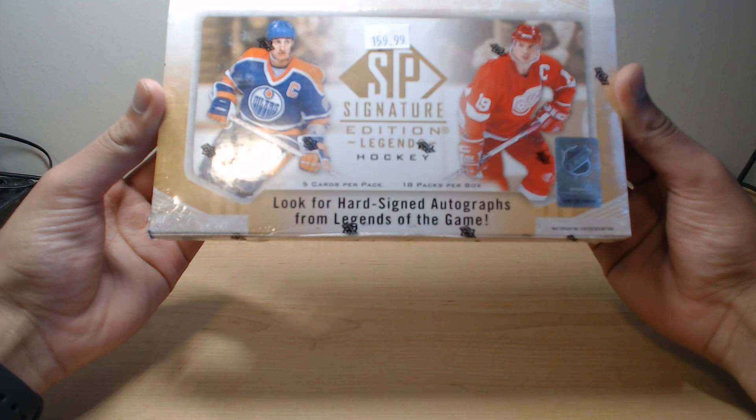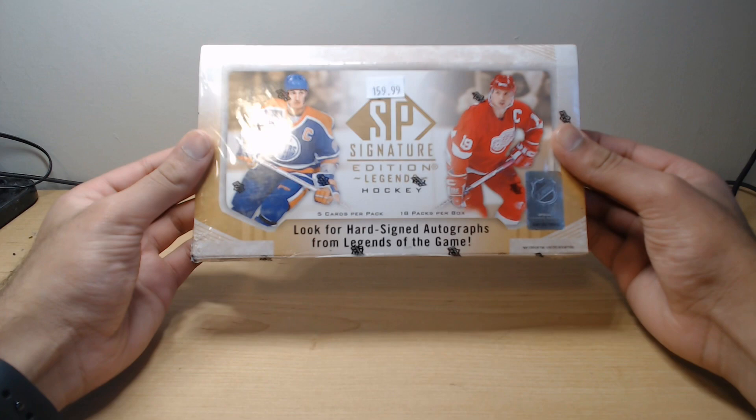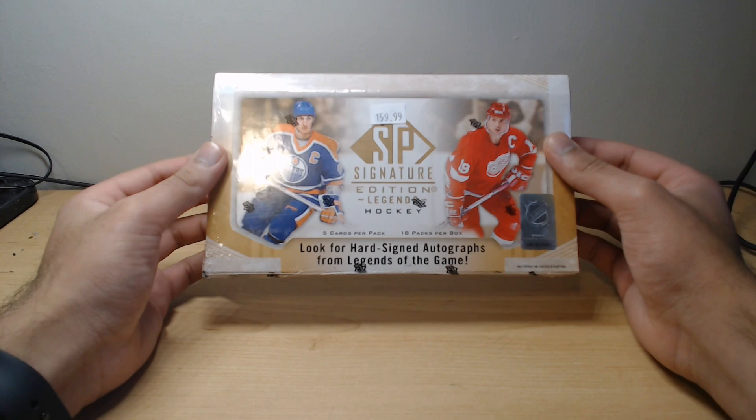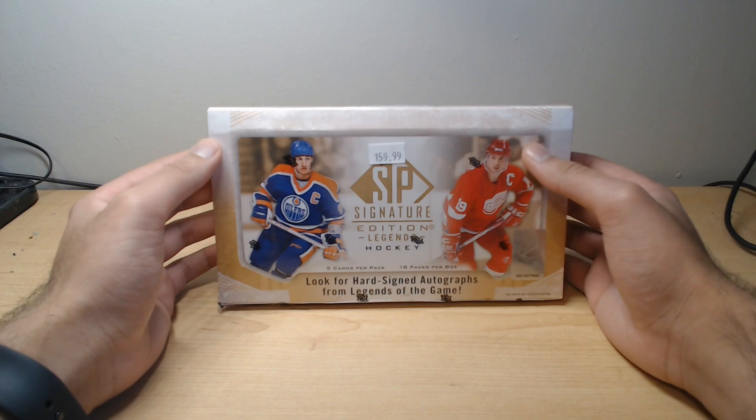This looks like an interesting set. Obviously it's a Legends Edition, so not going to see any current players, but definitely a lot of players from the past that'll be interesting to see. Our base set consists of 451 different cards — the first 300 being the main set, the next 50 being short prints, the next 100 being future watch autos, and the rest are all-time future watch mystery bonus cards numbered out of 199.